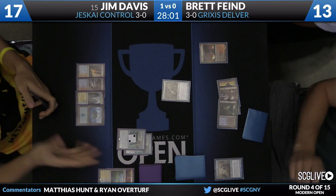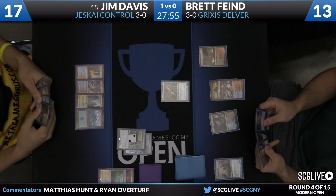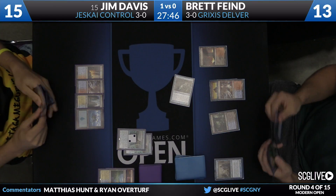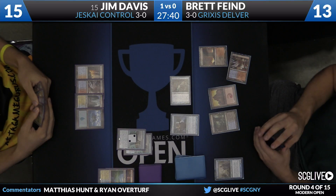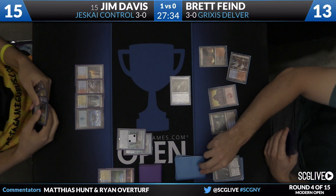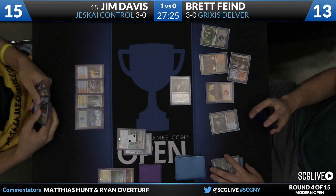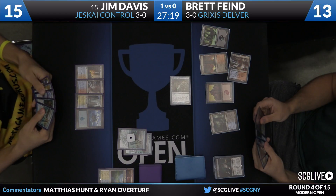So that's turn four. Jim will play a land and pass. As long as his Visions come off suspend, he's content to have nothing happen. Another departure in Brett's build: he has only two Tasigurs, no Gurmag Angler. So Lightning Bolt is much better against his build. It's a quantity issue — two Delve threats versus four Delve threats. The more you become about creatures, the better the Lightning Bolt / Path / Snapcaster deck is going to be against you, especially if they're a Lightning Helix deck on top of that, which Jim certainly is — three copies in the main.